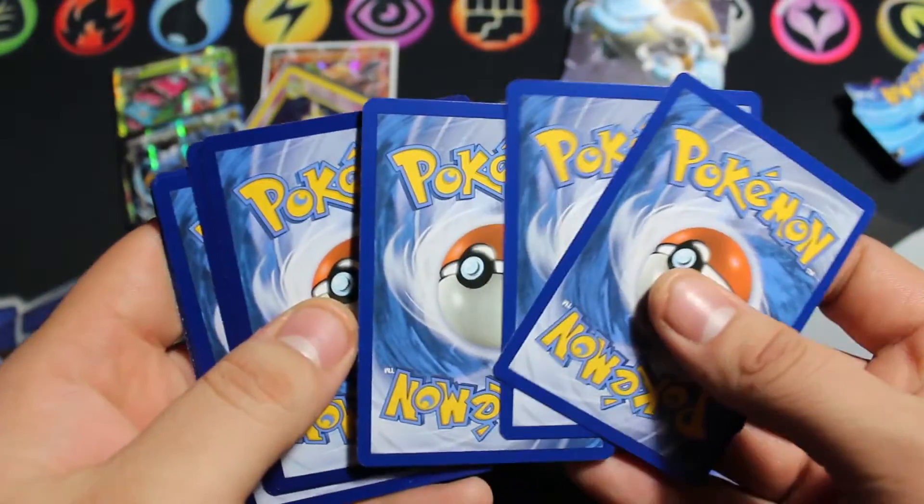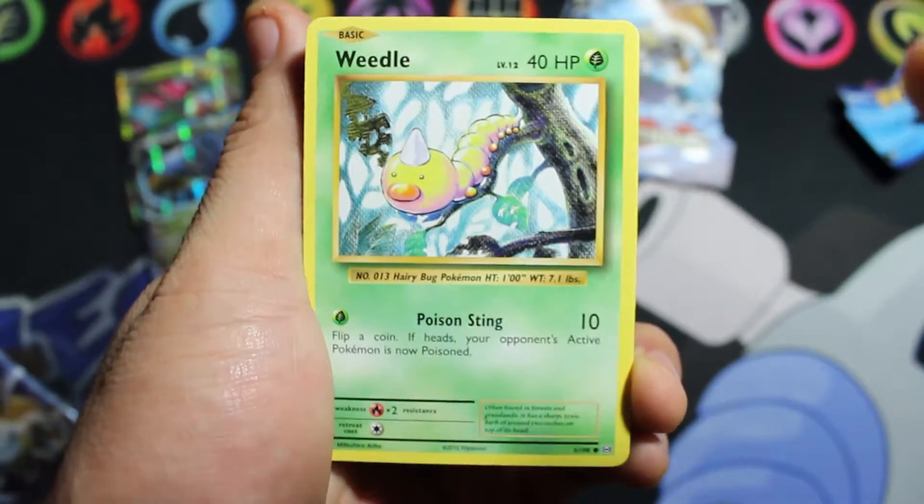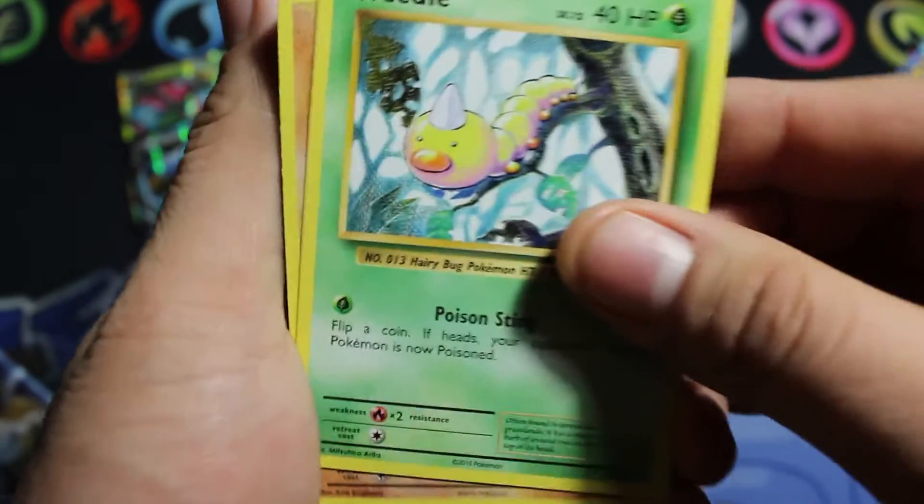We're gonna do the pack trick — three and two. It's a green code so we could still get a BREAK card. So hopefully BREAK cards — let's see what we've got.